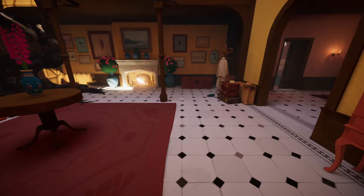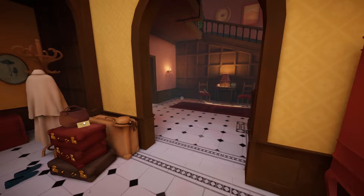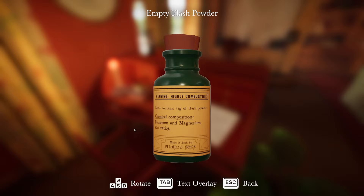Part of me wants to go check the gate to see if there's any sort of deliveries. Wait a minute - is that what we need? Let's take a look. Flash Powder! 'Bottle contains 75 grams of flash powder. Chemical composition: potassium and magnesium, a two-to-one ratio.' So two potassium, one magnesium - we can make it! All right, two potassium, one magnesium.